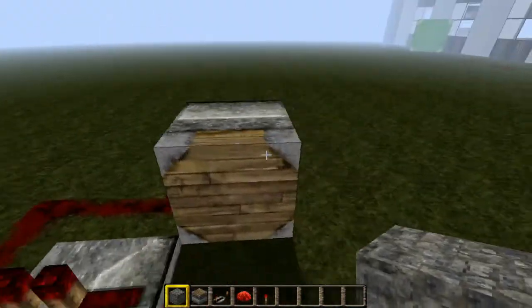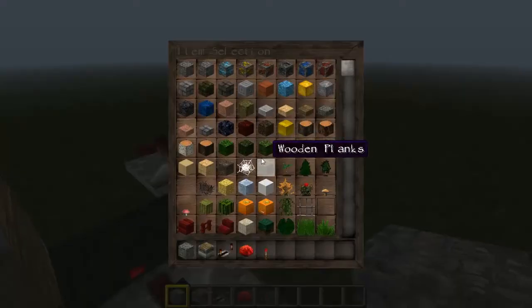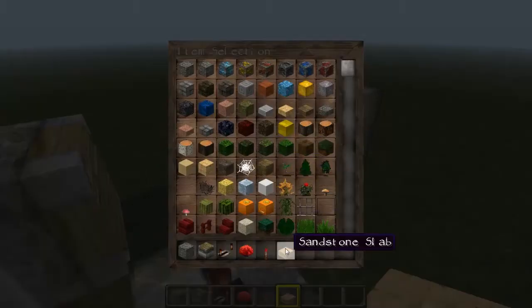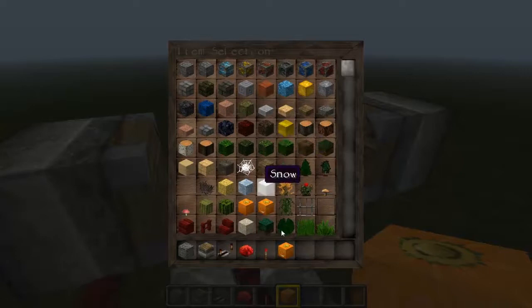You can put any block in the middle right here. For example, you can put a diamond block — say it's getting powered by diamond. You can put any block in there. Half slabs do not work, and fences don't work either. But you can use any full block.